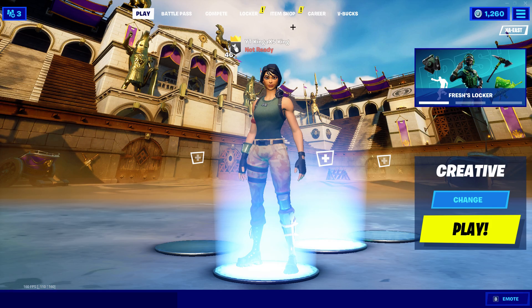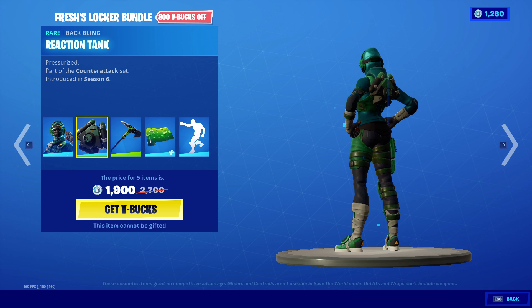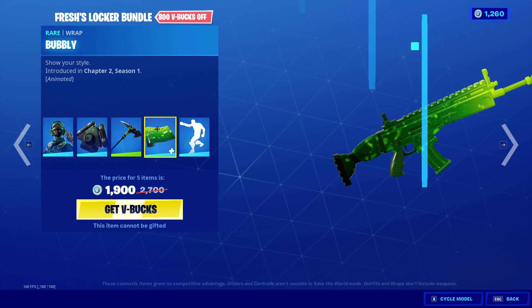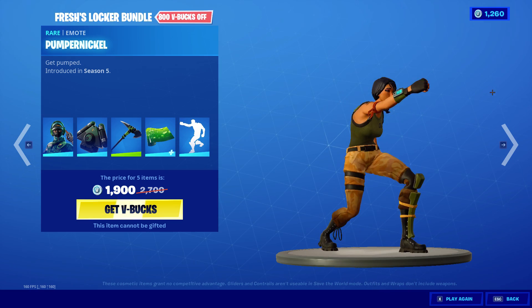Alright, so let's actually get into the item shop. We have the new Fresh's Locker Bundle. It comes with Instinct, the Reaction Tank Backbling, Fresh Cut, the Bubbly Wrap, and Pumpernickel.